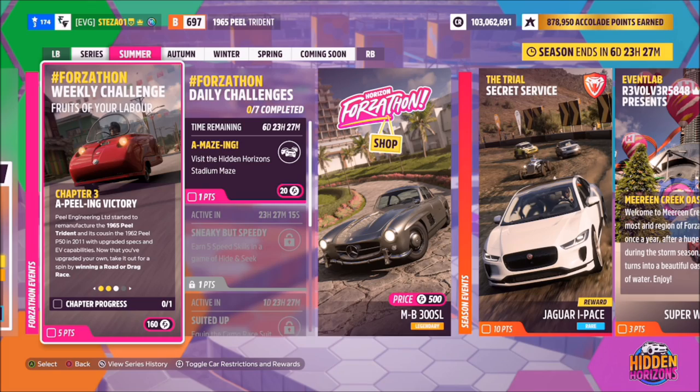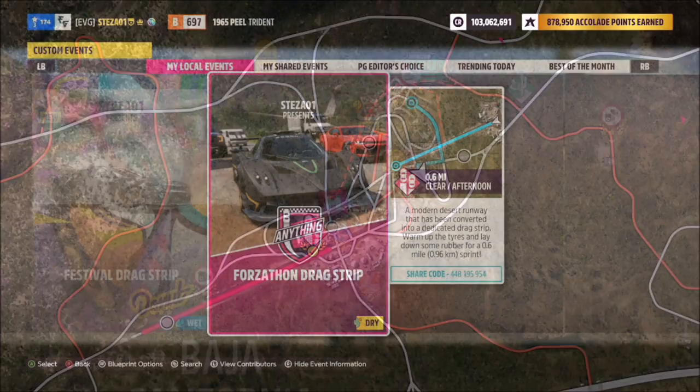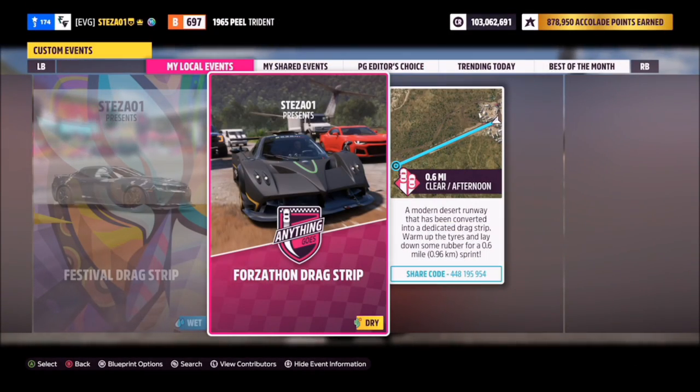The next challenge wants you to win a road or drag race, so the easiest thing is to go to a drag race. I went for the festival drag strip, where I've got a race set up for you guys — share code is on screen.